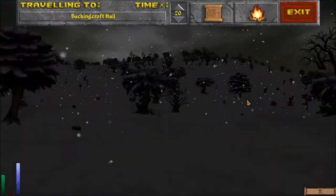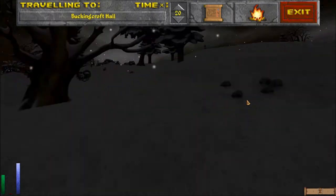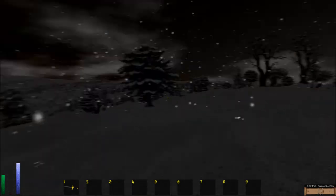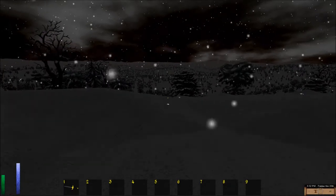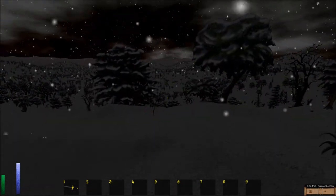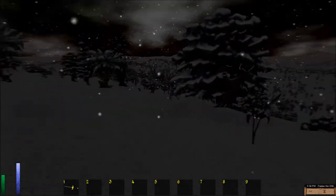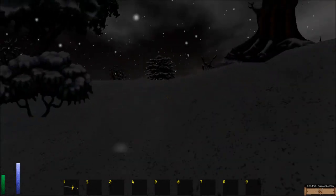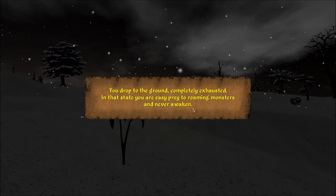What is that sound? The high sound. Oh, am I hearing crickets and stuff? Cool. Unfortunately we have basically no stamina at all. I don't know where the enemy is. Oh, are you up there? You drop to the ground completely exhausted — in that state, you are easy prey to roaming monsters and may never awaken.